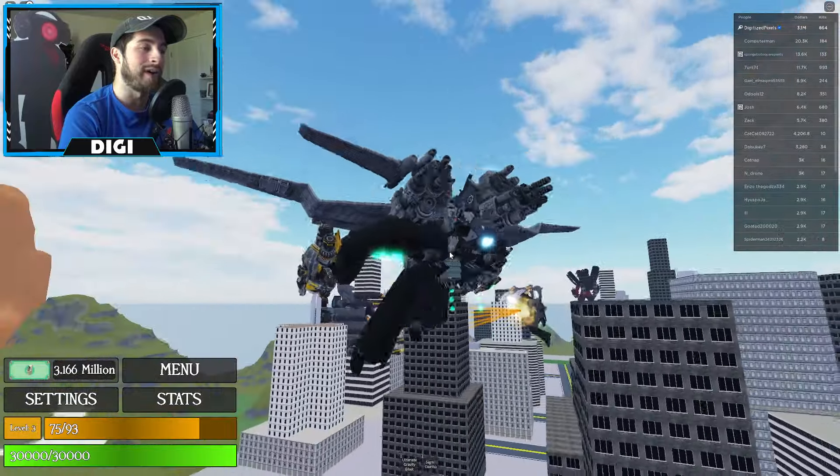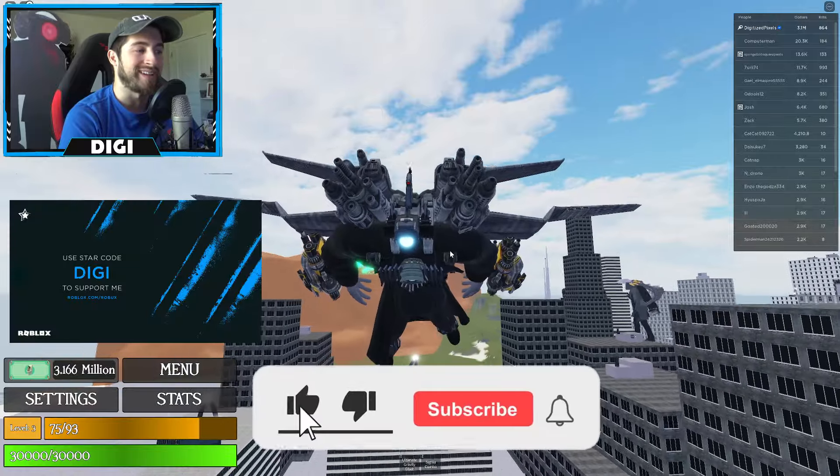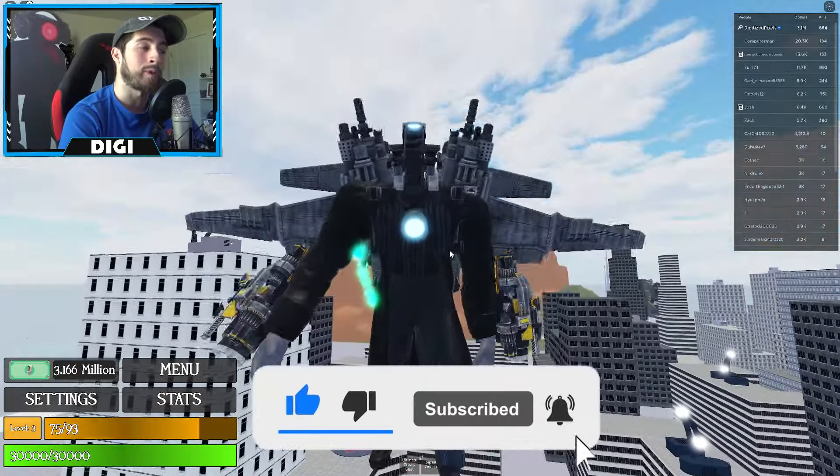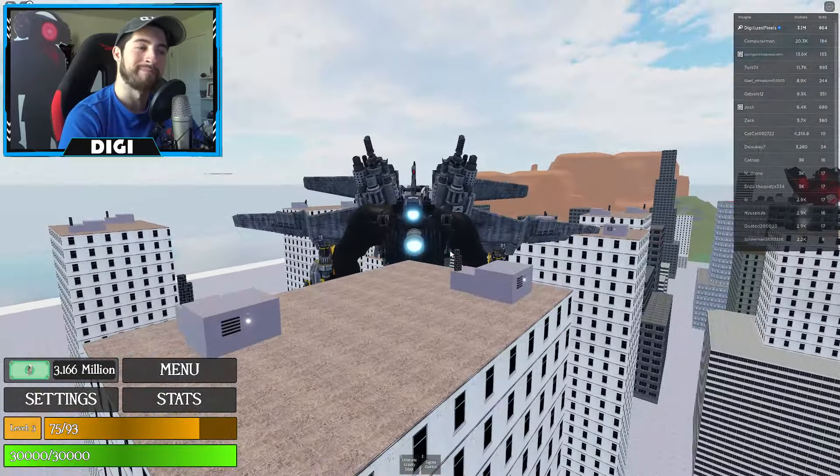If you guys enjoyed, go ahead and leave a like, subscribe down below, and join the badge-hunting squad today. Use star code Digi whenever you buy Robux or Premium. As always, stay awesome, stay cool, and go badge hunting — bye bye!